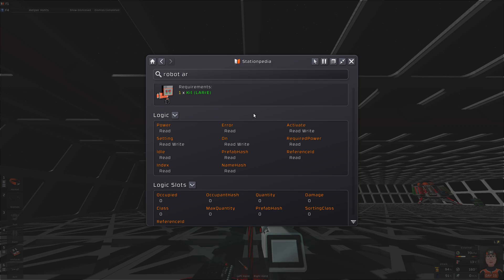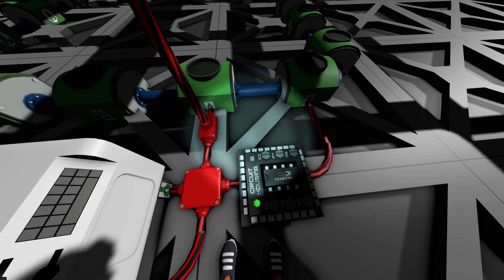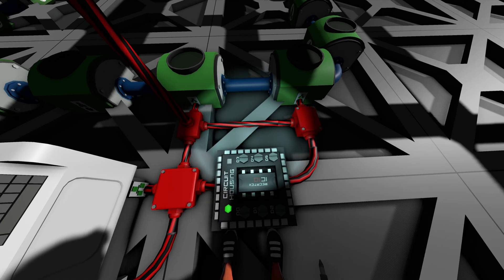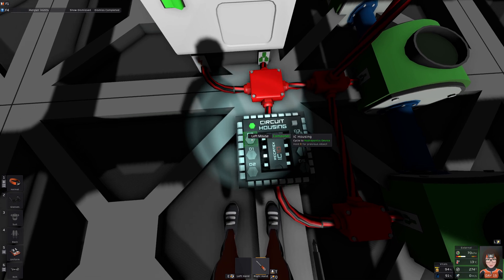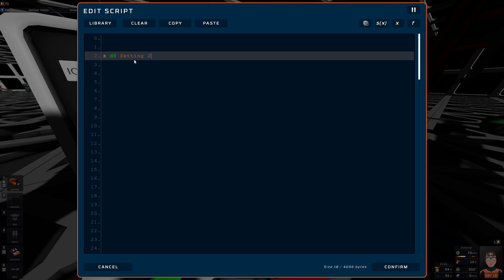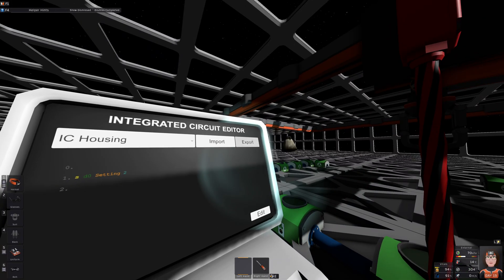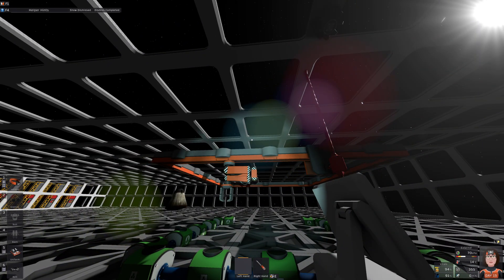I'm just spitballing here. I don't know if that's the way it is. But do you see a logic value here that tells it to move to the next or previous place? I don't see one. Setting maybe? Could this be the position? Setting 2 — this is position 0, this is position 1, this is position 2, export... and it goes to position 2.